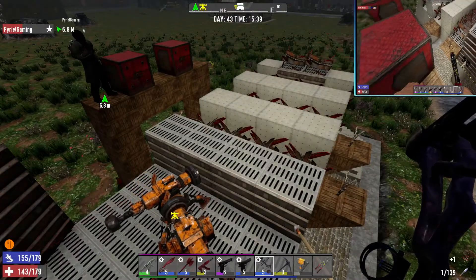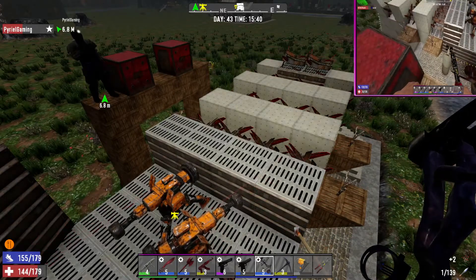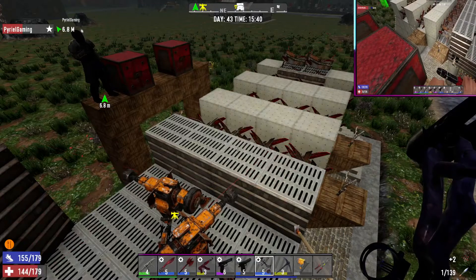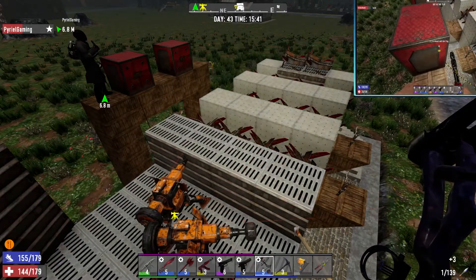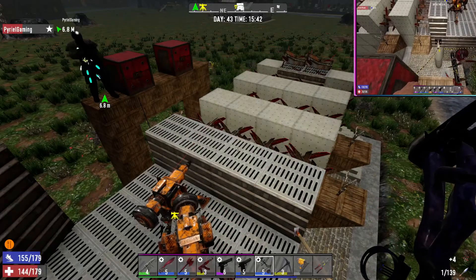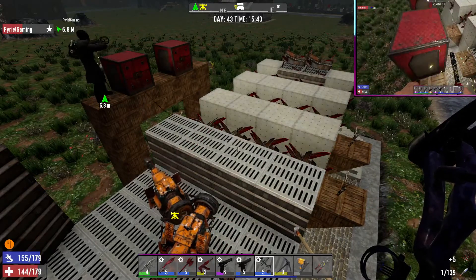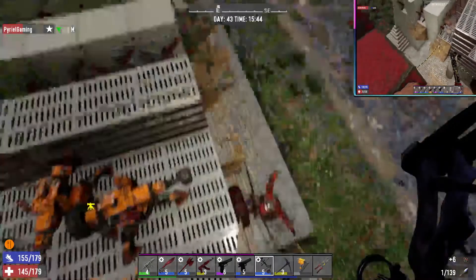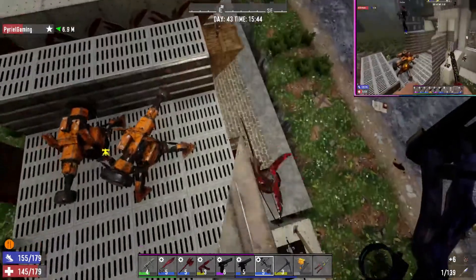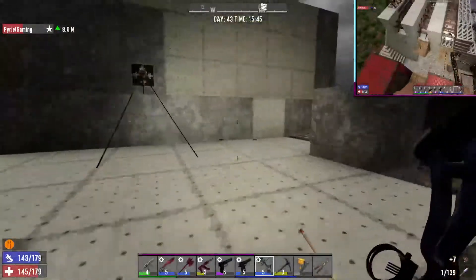I turned it all off. So how do I turn the traps on? There it is, this one right here. And then if you shut these, you have them open. Should we shut them? They are shut right now. But I don't have the electricity on for the traps. See if she can make it past our trap. Turn the traps on.